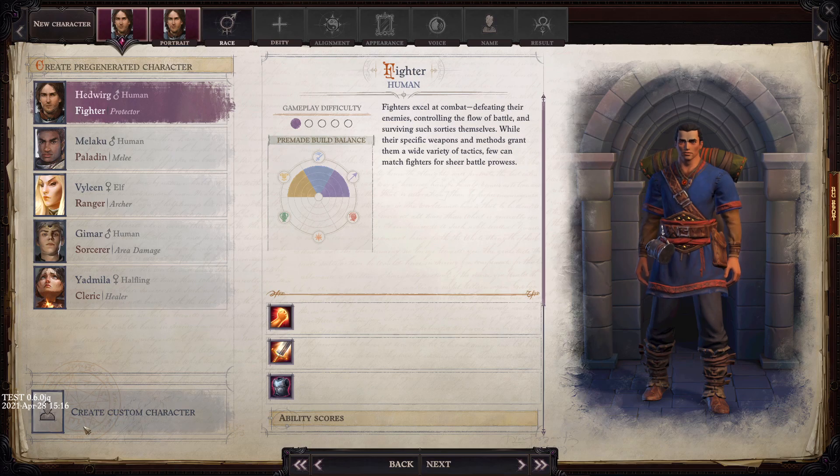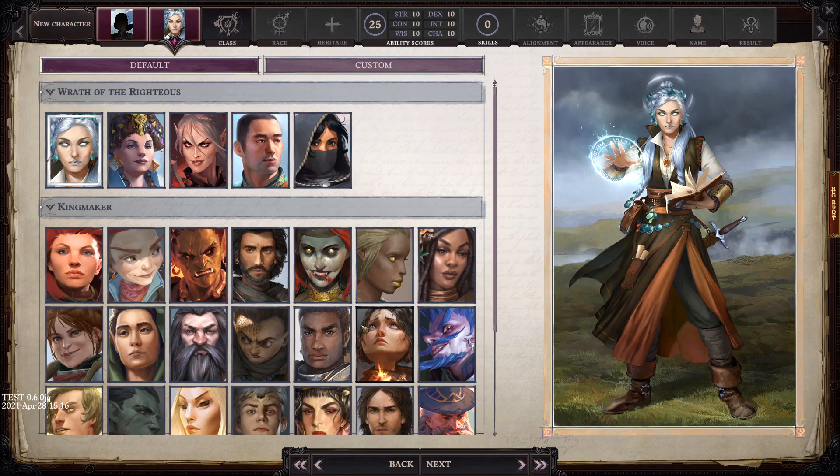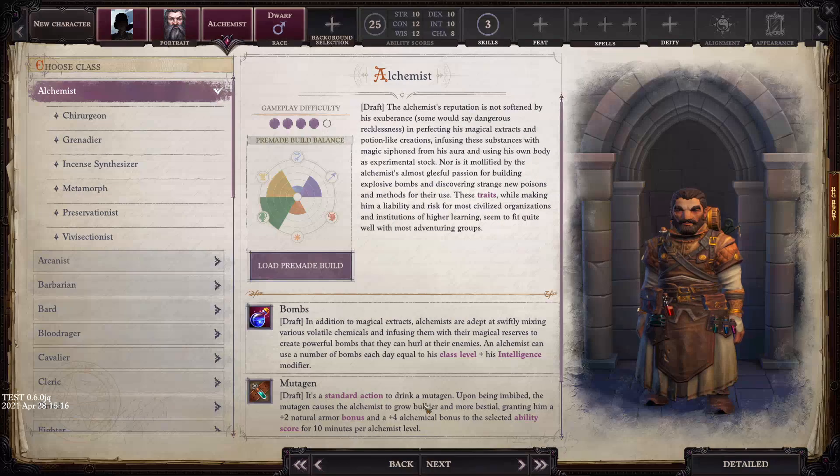We can make a custom character here — very nice. Let's go through custom character generation. First up, we've got to pick a portrait. Wrath of the Righteous has a few new portraits, but most seem to be imported from Kingmaker, the previous game. Let's do a dwarf — that's what we're going to do. Absolutely. I love dwarves. Dwarves are my favorite.